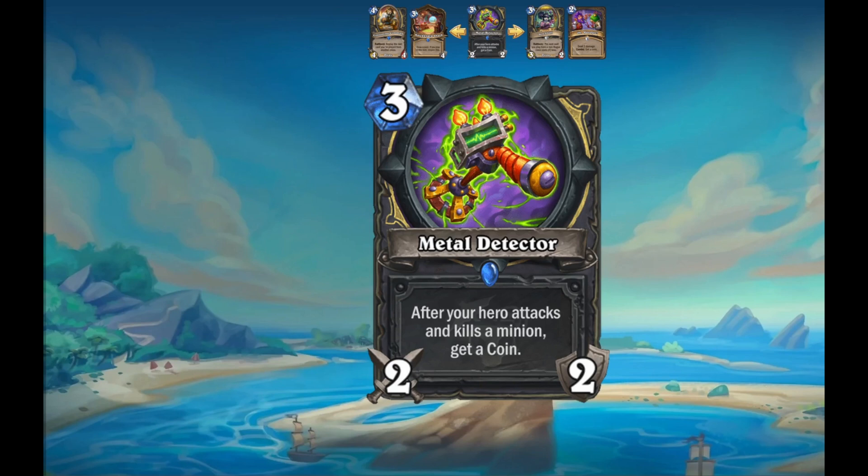Metal Detector — a three-mana 2/2 weapon. After your hero attacks and kills a minion, get a coin. I don't like this weapon because it's too niche. The fact that it has to kill a minion means you have to face-tank something just to net a coin. I don't think that's good enough. We still have Wishing Well in Standard, but there are other cards in the set that probably go better with Wishing Well. Two out of five for me.